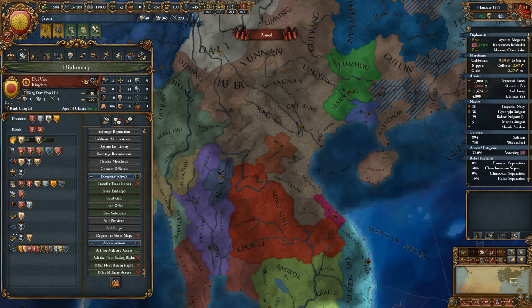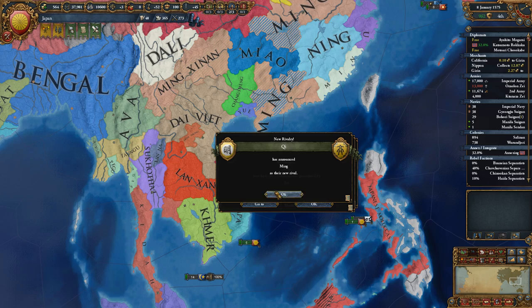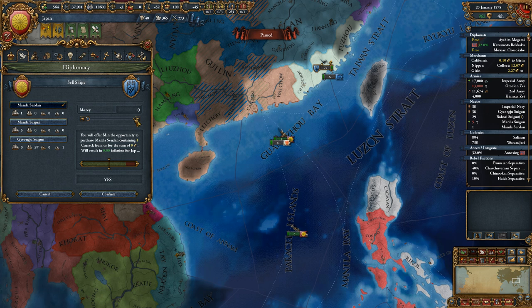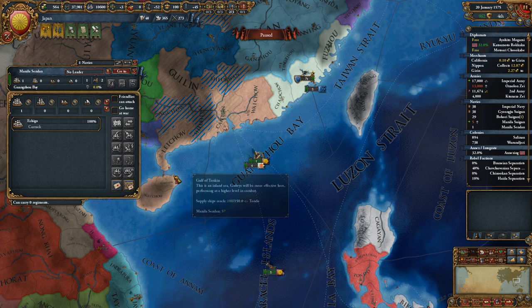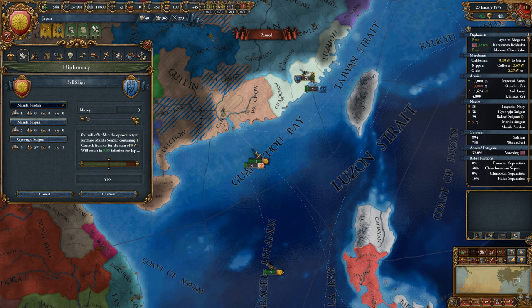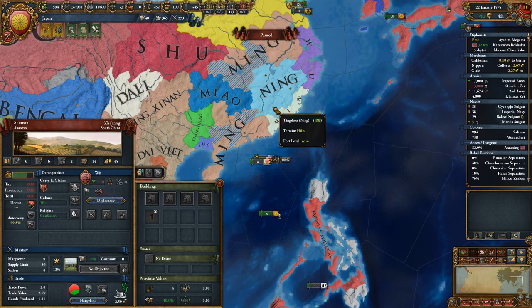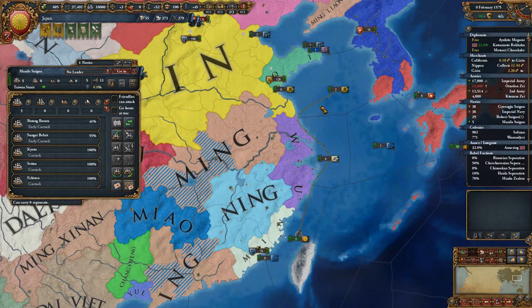Dai Viet is at war. Ming is at war. Min's not at war — hey Min, you want a heavy ship? My diplomatic reputation being negative stinks. I'll take 30. What about Wu? Wu's at peace. Jin is at peace — I'll sell Jin some heavies. I don't care, I'll sell them to them and then blow them up.